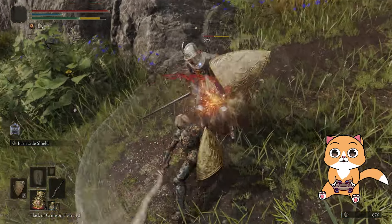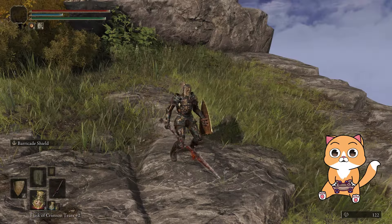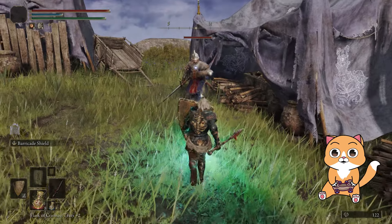Increasing your stamina and having a good shield with a high guard boost can make gameplay much easier. Also, while using a standard shield you cannot attack and block at the same time. However, if you use a spear or a piercing weapon, you can attack and guard simultaneously until your stamina runs out — so that's also worth keeping in mind.